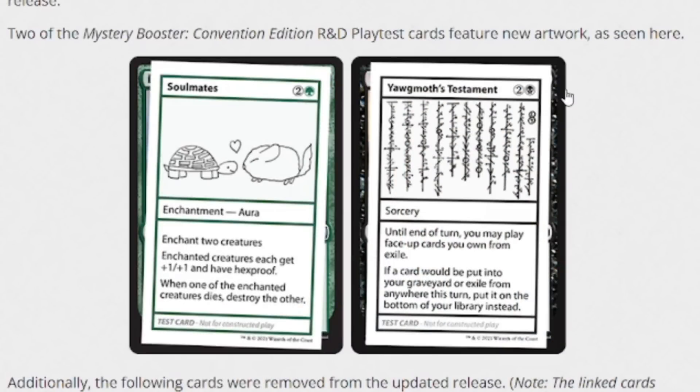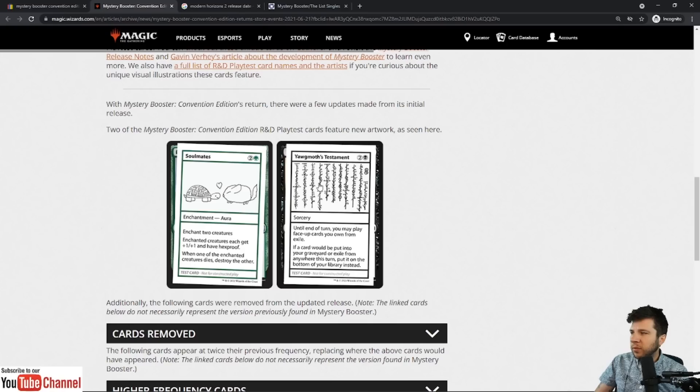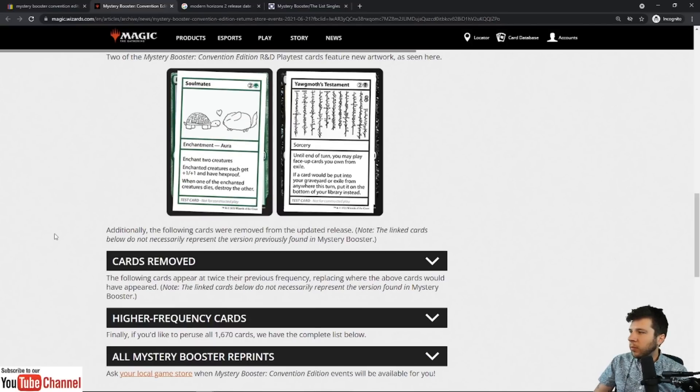Two cards — Soulmates and Yawgmoth's Testament — are getting new art, so expect the old art versions on these to either stay the same price or go up. In my opinion, the original versions are going to become more desirable once the new art replaces them.